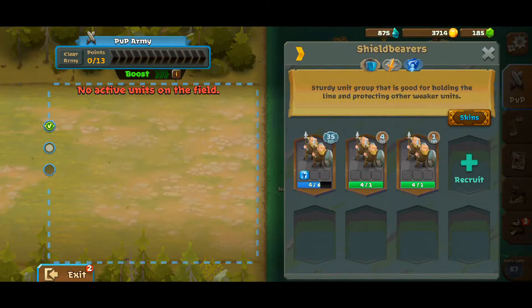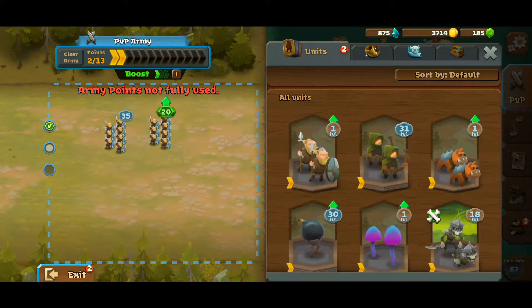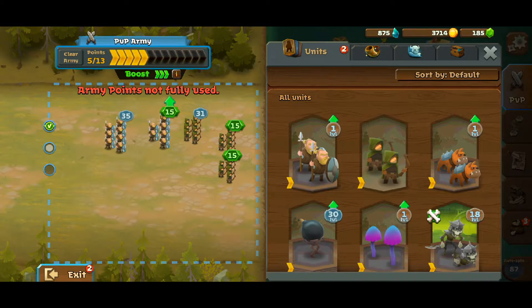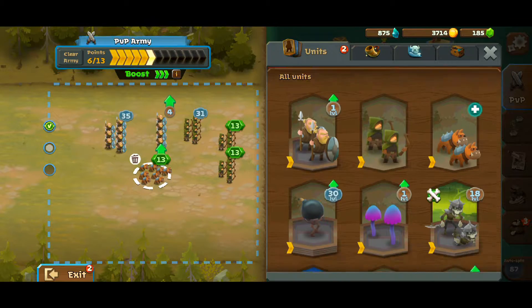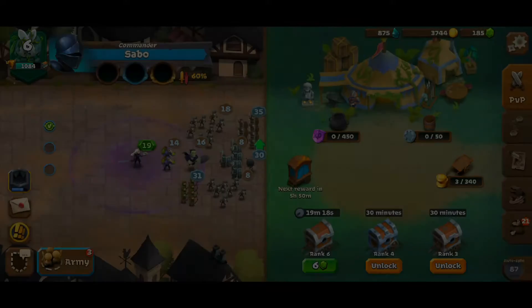When you first start out in this game, you will be given the basic units like shield bearers, archers, brutes, and war hounds. You have to place these units on the battlefield strategically — placing and upgrading your units are the keys to winning battles against other armies. To upgrade your units, you will need shards, which are found inside wagons.